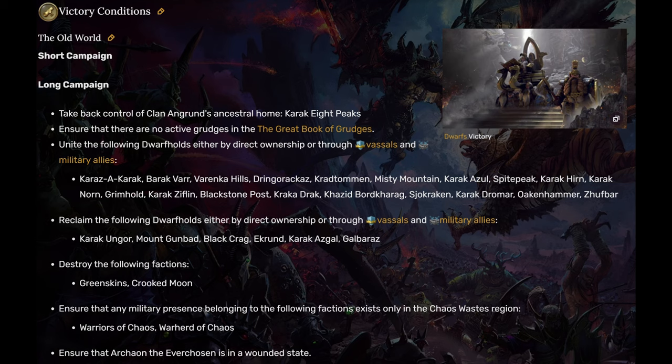To win the Clan Angrin campaign, you need to achieve several key objectives: First, ensure no active grudges in the Great Book of Grudges. Second, unite the Dwarf Holds through direct ownership, vassals, or military allies. Third, eliminate the Greenskins and Crooked Moon factions. Fourth, push Chaos factions back into the Chaos Wastes. While these objectives may not seem overly daunting on paper, the difficulty lies in the initial stages when your resources and armies are severely limited until you capture Karak Eight Peaks.